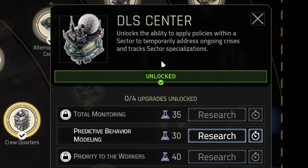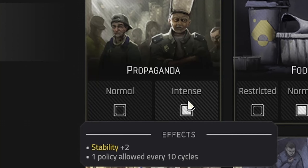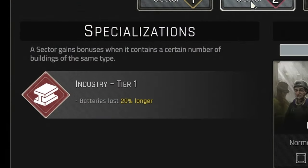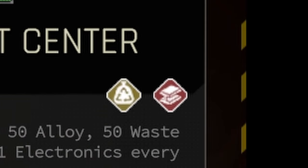Researching the DLS center unlocks powerful policies that can be applied to each sector separately after you build a DLS center in it. Policies can improve stability in the sector, allow waste collection for industry and food sectors, and also many other cool things. You can specialize your sectors by placing enough buildings of a specific type — these bonuses are good and will help you a lot. To check the building specialization, look at the icons on its description.